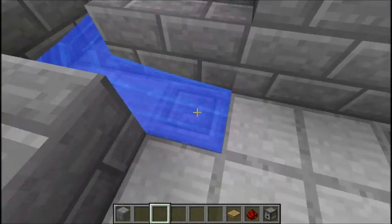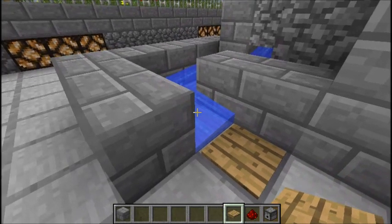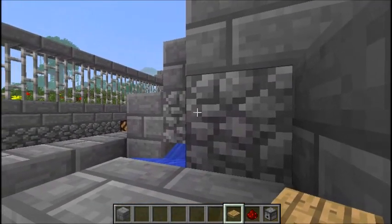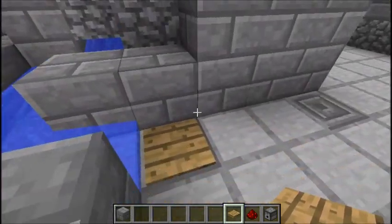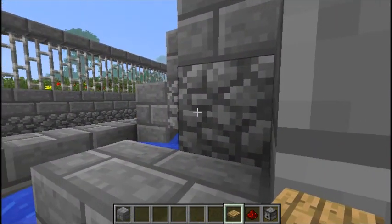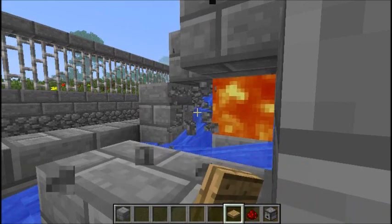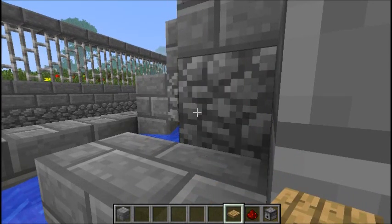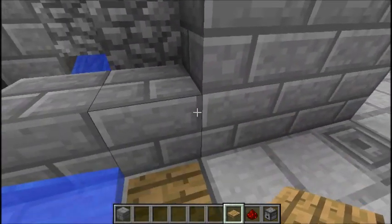Over here, I decided to put a pressure plate. This is a new idea I've had for stopping water flows — new to me, at least. The idea is basically that you stand on the pressure plate and you know you're in the right spot. This is how you could sit here and mine cobblestone for hours at a time. You could put a weight down on your keyboard and knock out block after block, and by the length of time it takes to mine one or two blocks, usually one of these two blocks will have come back by then.